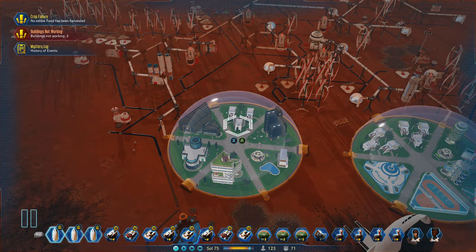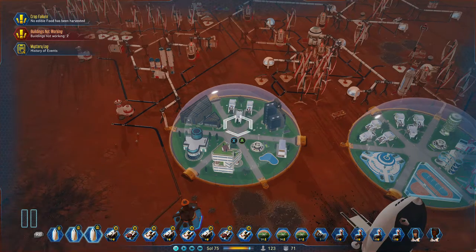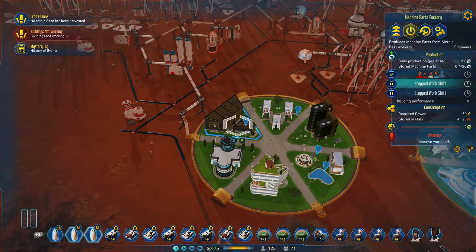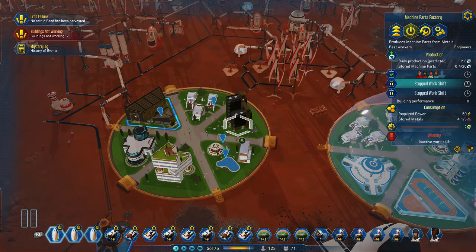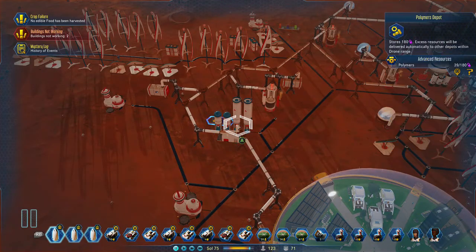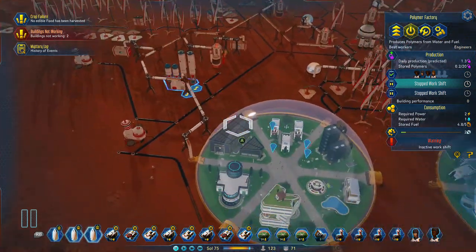Billy with Gamer back online and I'm just going to show you how to get the most efficiency — top efficiency — out of your machines, machine parts, factories, electronics factories. It's the same with the Polymer as well. They all have very similar traits.